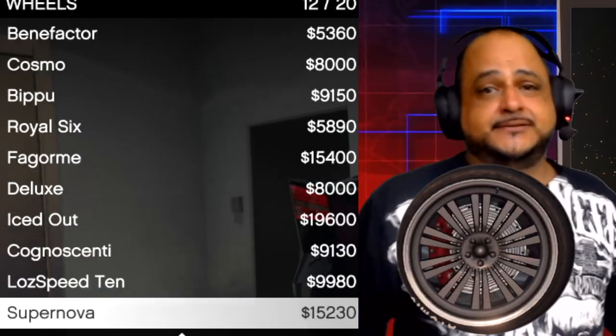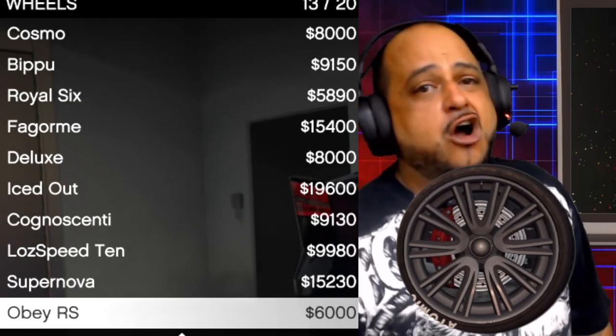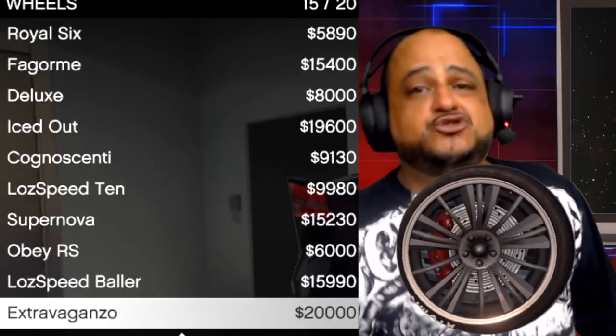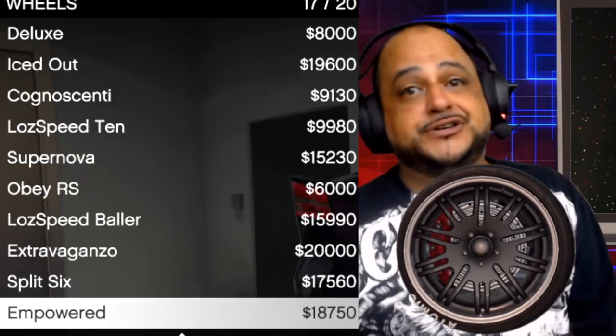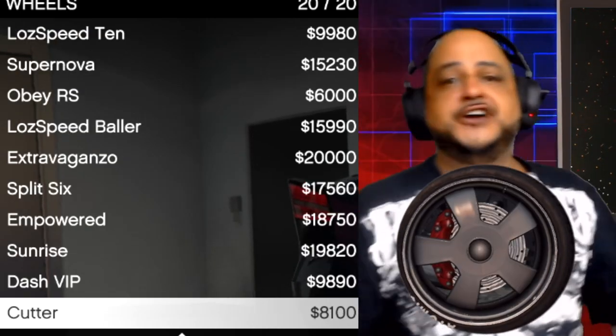Low Speed Tan. Supernova. Obey RS. Low Speed Baller. Extravaganza. Split Six. Empowered. Sunrise. Dash VIP. Cutter.